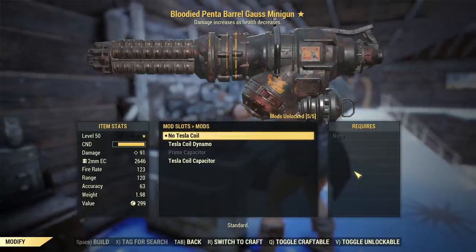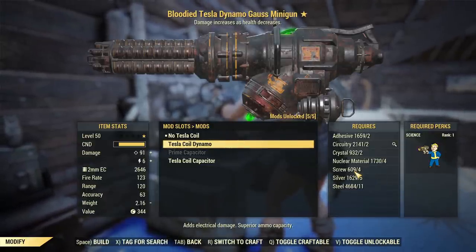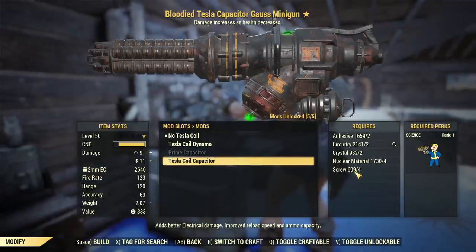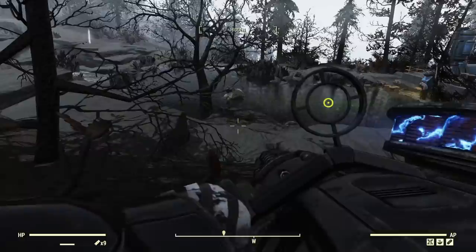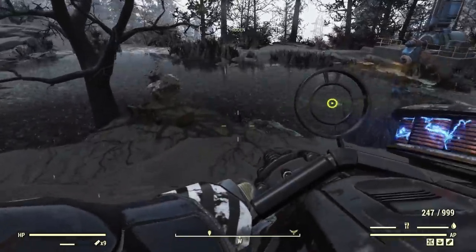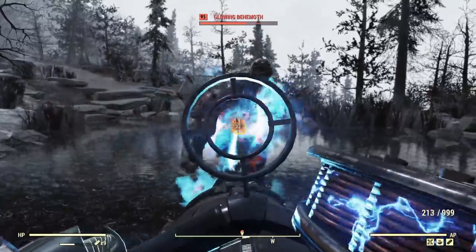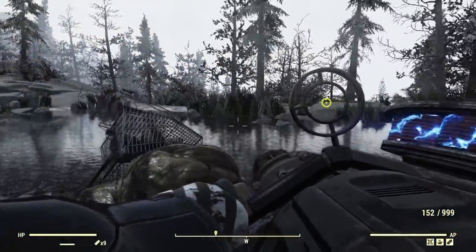Now keeping the Penta Barrel but changing to the Tesla Dynamo — the weaker capacitor that gives the best ammo capacity, though it's probably not worth it. Shooting with the Tesla Dynamo capacitor, then swapping back to Triple Barrel to compare whether Penta Barrel with the best non-prime capacitor is better than Triple Barrel or not. Every time I visit the Behemoth I unequip and re-equip the weapon to ensure everything works as intended. He died slightly faster but there is not much of a difference.